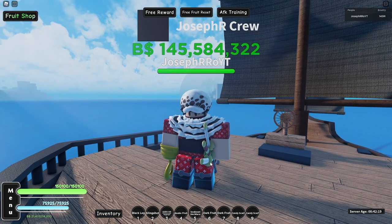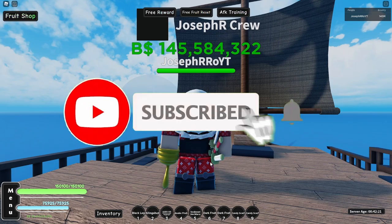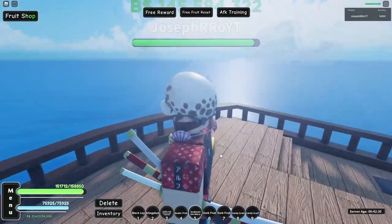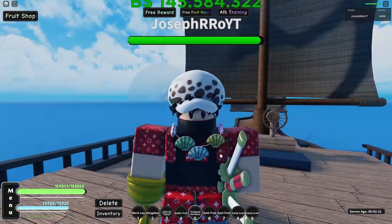Before I start, do me a favor: subscribe, hit a like, turn on post notifications, join my Discord server, join my Roblox group, and subscribe to my second channel — links are in the description. Okay, this is the shell necklace, or sea beast necklace. As you guys can see, it boosts my HP by a really large amount.